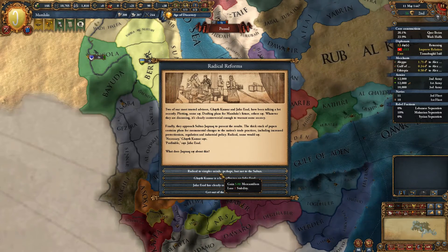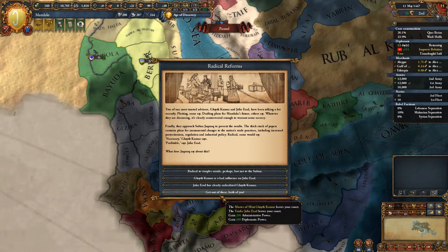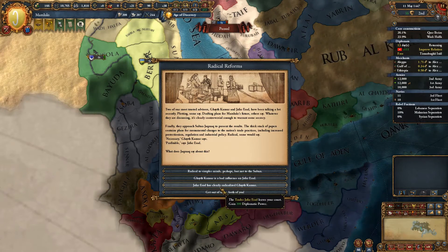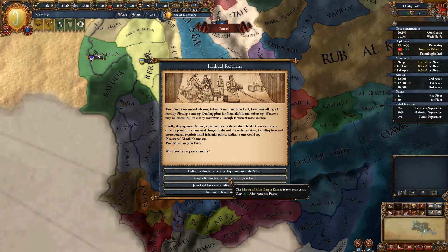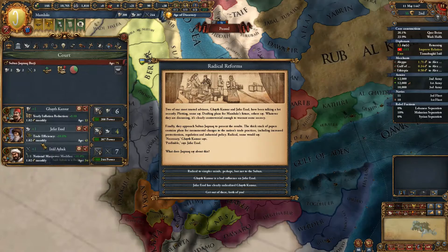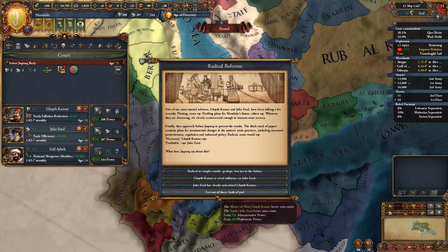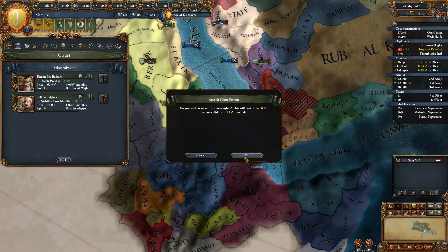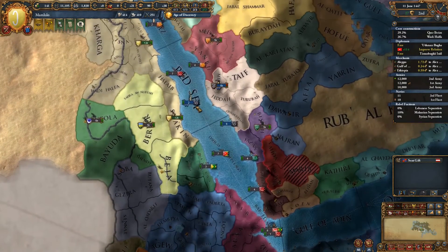Five mercantilism is really nice, but we could get literally 400 monarch points for the cost of rehiring the advisors. There are lots of ways to earn monarch points, but not as many ways to earn mercantilism. What do the two guys actually give me? We've got a trade efficiency advisor and an inflation reduction advisor — we don't really have any inflation anyway. So let's go ahead and get rid of both of them, giving us a huge boost straight away. That'll help us towards getting our next techs.